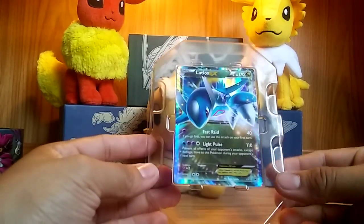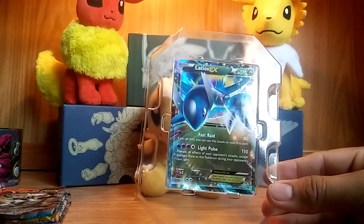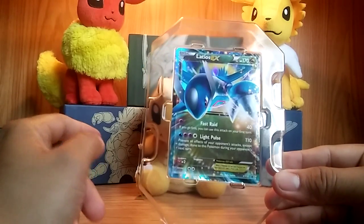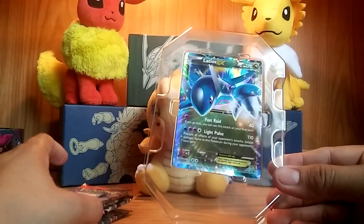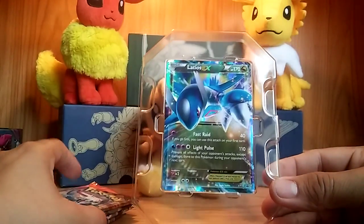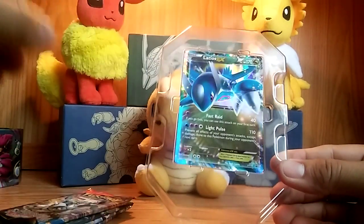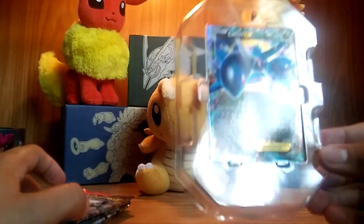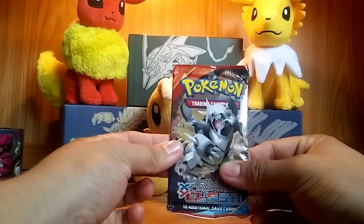Here is the promo. What I don't like is the fact that Latios has the same moves as the other Latios cards — I have the full art and the regular one from Roaring Skies. His moves are exactly the same. I mean, Fast Raid — if you go first you attack first on your first turn. Overall it's a nice card, I like how it's coming at you on the screen ready to attack, but I really wish they'd switch the moves. There are so many other moves they could have made, but oh well. Let's get right into the first Primal Clash pack.